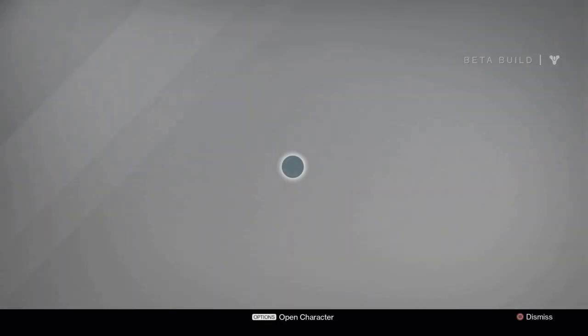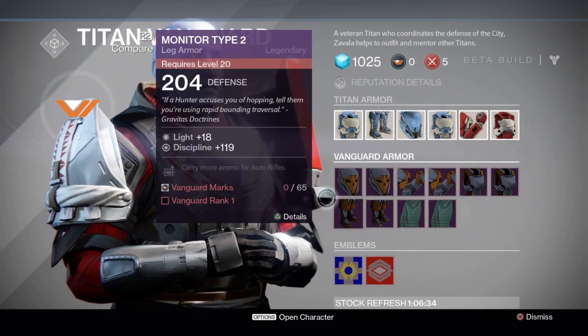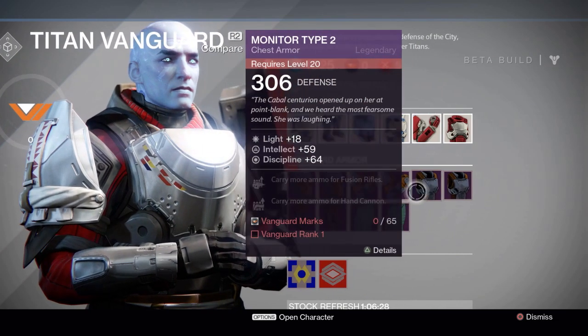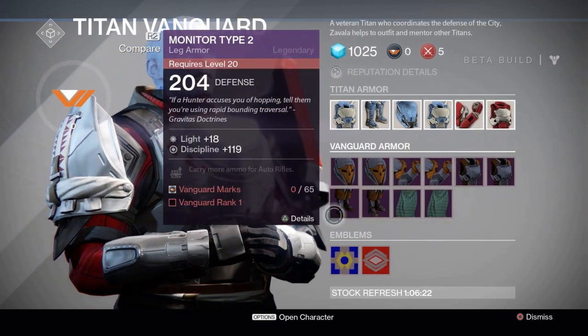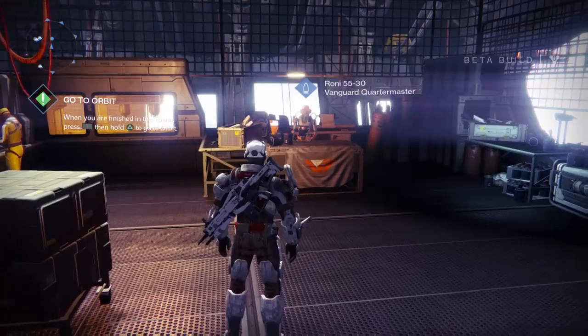If you want to buy some Vanguard armor, come to the Titan Vanguard and use your reputation points. Once you level up you can buy Vanguard armor with Vanguard Marks, and the same applies to Crucible weapons — you can buy them with Crucible Marks. You can also go to the Power Hangar to see Ronnie and buy some Vanguard legendary weapons.